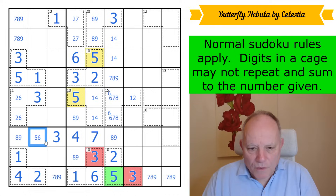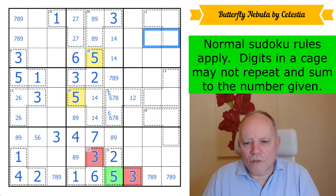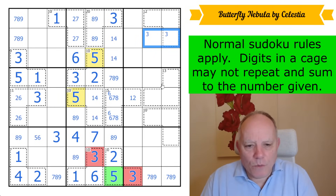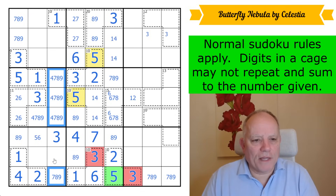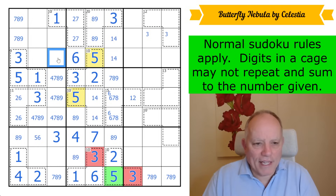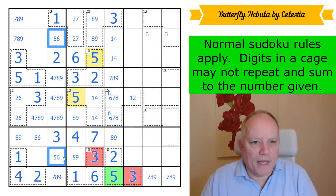We've got a four-seven-eight-nine quad here, so everything else in this column is two, five, or six — effectively a naked single: two there, and five-six pairs elsewhere. One of those is a three. Those are four, seven, eight, nine — giving a four-seven-eight-nine quad here. So everything else in this column is two, five, or six, making that a two and giving five-six pairs elsewhere.